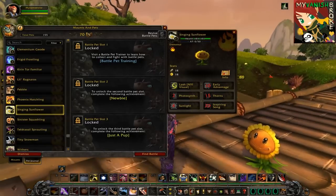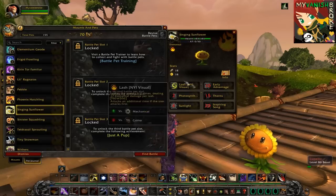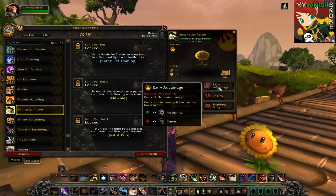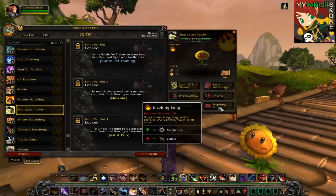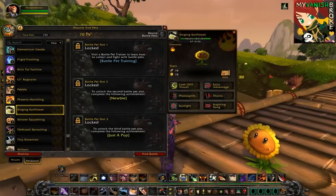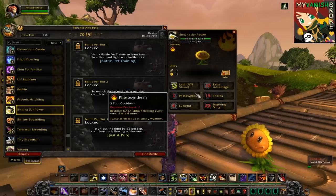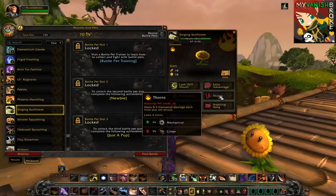"There's a zombie on your lawn!" — I hope you guys liked my rendition of the Singing Sunflower song, because that's what I'll be picking for the Elemental family. This pet is obtainable by doing the Plants vs. Zombies quest in the game, and that's one of the coolest quests I've ever done — I wish I could do it unlimited times just for fun. The Singing Sunflower is good against the Mechanical family and really bad against Critters.